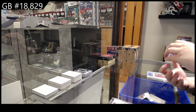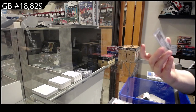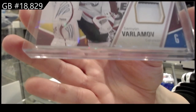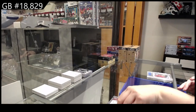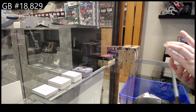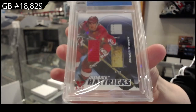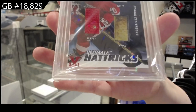We have a Series 2 game patch numbered to 15 of Semyon Barlamov. And last but most certainly not least, we have an Ultimate Vault one of one — Henrik Zetterberg. Skate, jersey, stick of Zetterberg, one of one, for the Red Wings.